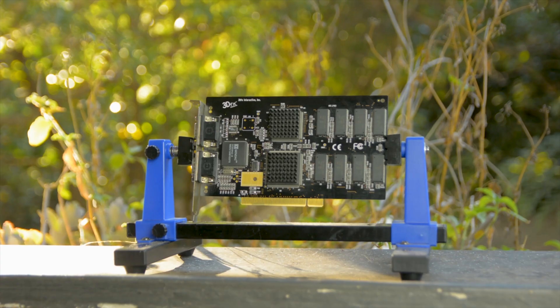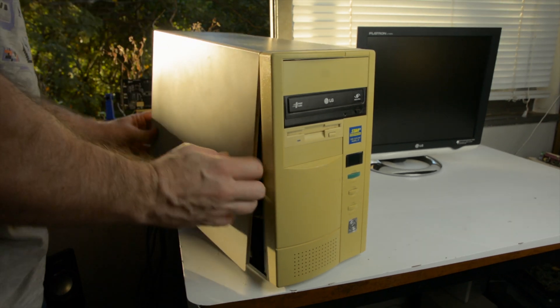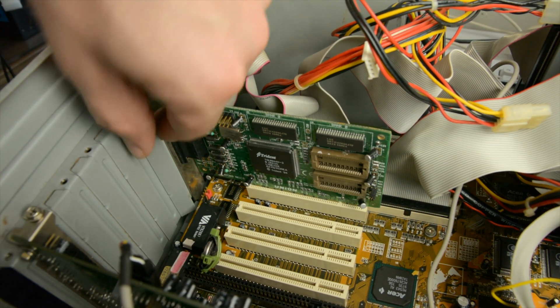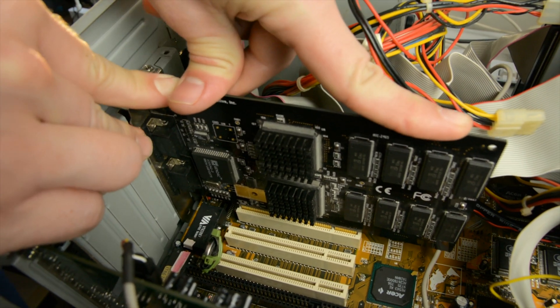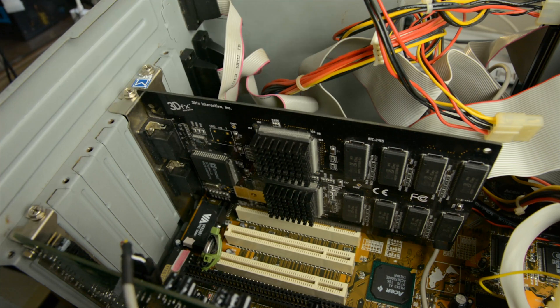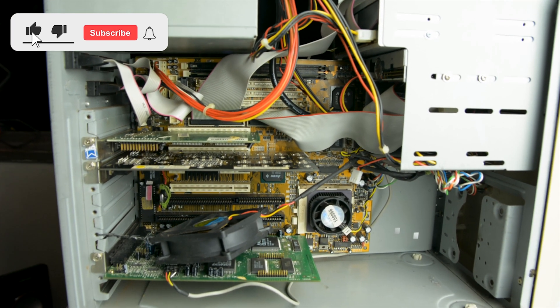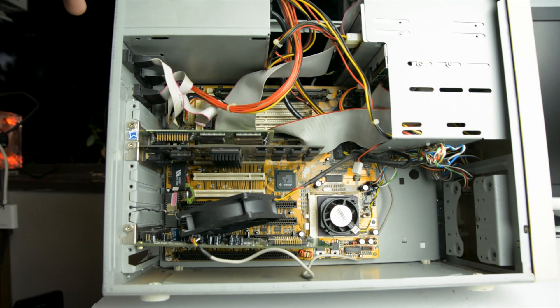So how much better is the first Voodoo card compared to software rendering mode? Let's check it out. Most of you already know the ATran Voodoo PCI that was used in the 486 rust bucket — today it's going to the Pentium MMX 166. The 486 is very limited in floating point calculations, something much needed for 3D graphics. The Pentium processor can perform up to 15 times faster than the 486 in floating point calculations, so it will be interesting to see what it can do with the first Voodoo card. Today we're gonna put that against the first Voodoo card and look at this retro combo: a Pentium MMX 166, a Voodoo Graphics PCI, 64 megabytes of SDRAM and a Sound Blaster 64.